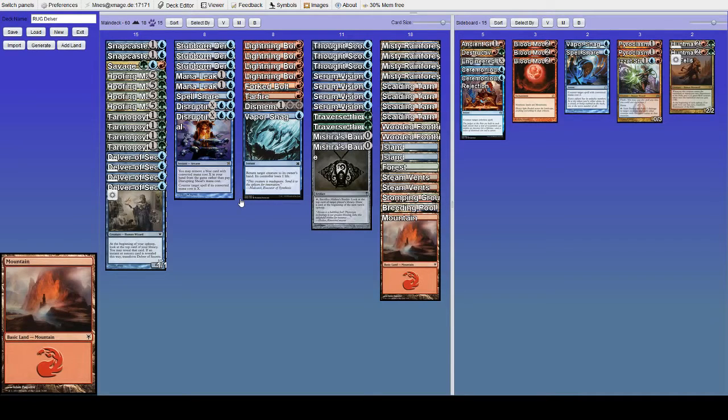Master of Waves — I was thinking Master of the Pearl Trident — is definitely relevant. It's not something you can really play around because your red spells can't aim at it, but if you have the choice, save Dismember and Vaporsnag for this and send bolts at other creatures first if you have both disruptive elements ready. It's also possible you want to save bolt effects because those can go to face. Master of Waves can make a lot of tokens, it's a very good way for them to close the game — can chump Goyfs, and if they get enough tokens they can even soak up all the Mandrills damage.